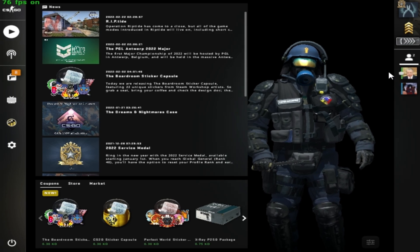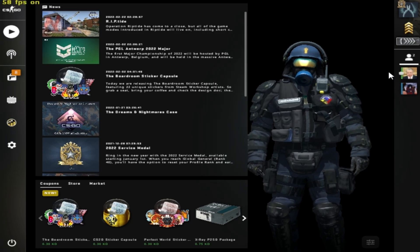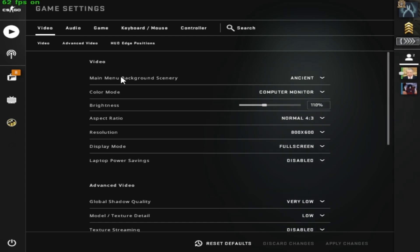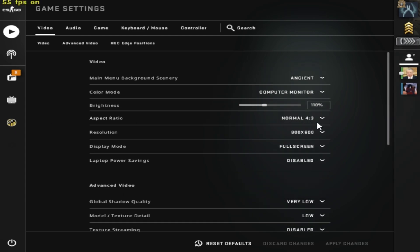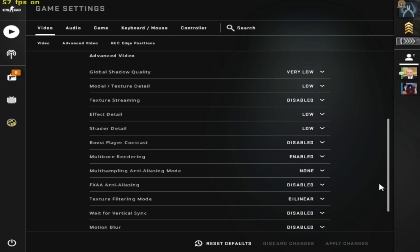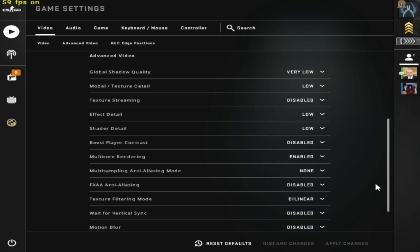Now open up CSGO, go to Settings, then Video Settings. Copy all my settings: aspect ratio forced to 4:3, resolution 800x600, display mode Full Screen, and Laptop Power Savings disabled. Just copy all my settings.